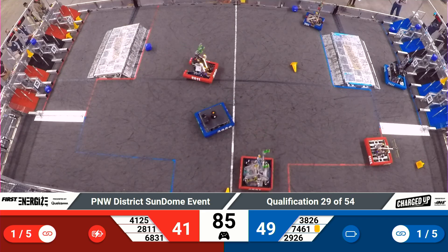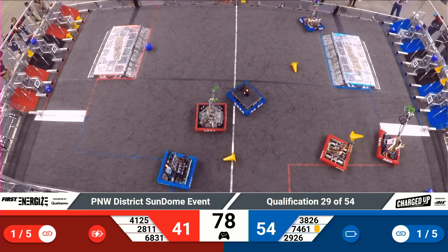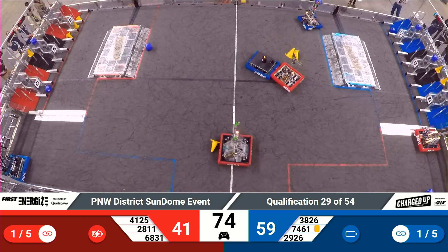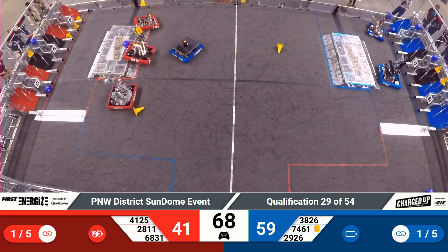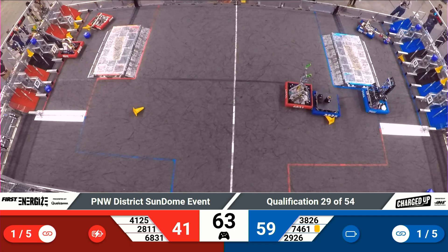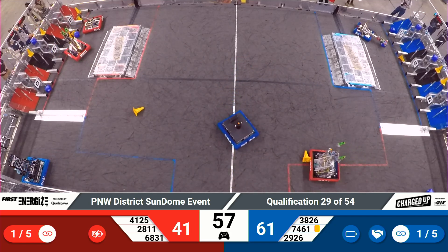And they are just one game piece away from a link up there on the top. They do have a link somewhere else — in the very top left corner of the field on the bottom row, they've got a link of three cones. Your Blue Alliance also with a link of their own, and it's a hybrid link between the cones and cubes you see in the middle of the wall there. In comes another cone from the Sushi Squad, but it lands just a little bit shy of the pole they were aiming for. With a minute left to play, they'll race their way back down the field.